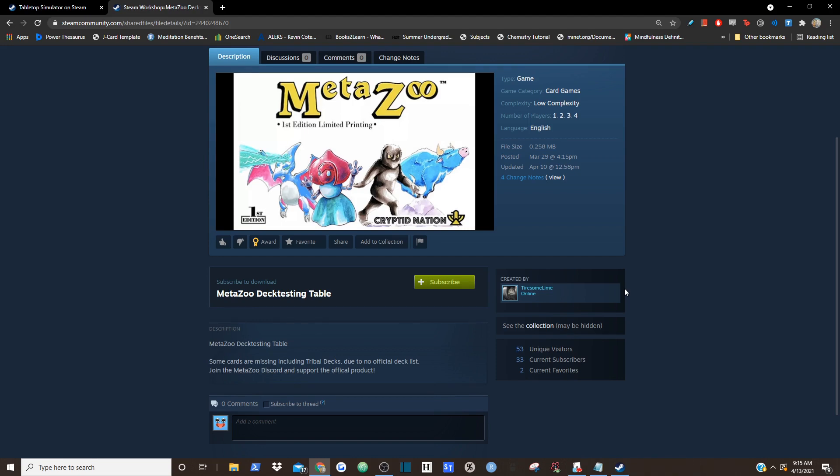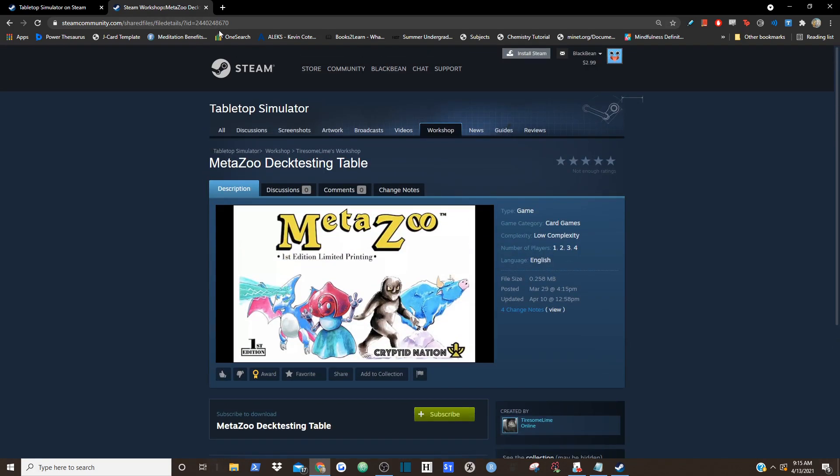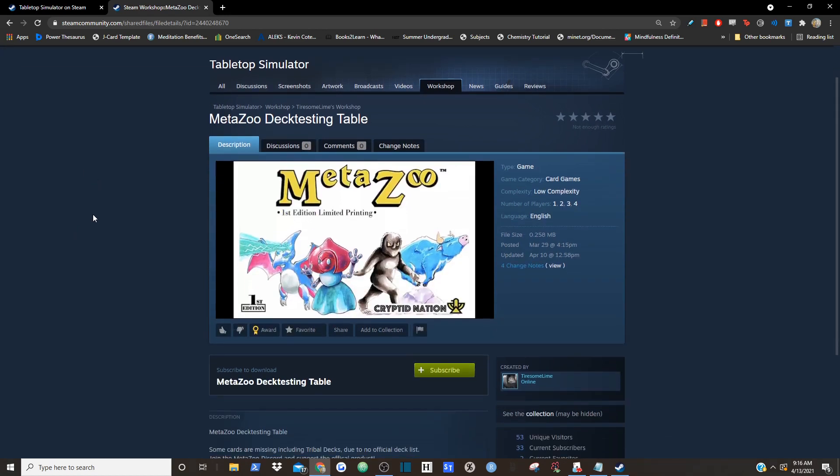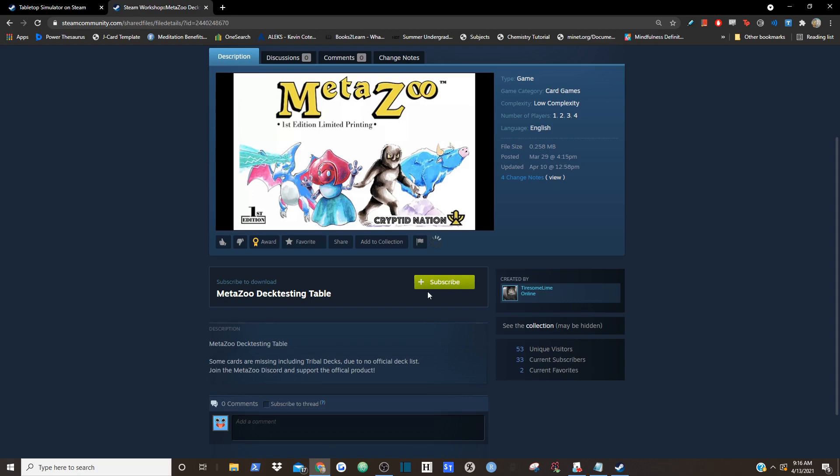So how exactly do you get the Workshop Map? Very simple — you just go to this link here. You can either copy the URL by typing it in manually, or go to the description where I'll have the link down below. Alternatively, you can just search up 'MetaZoo Deck Testing Table' and click the green subscribe button.